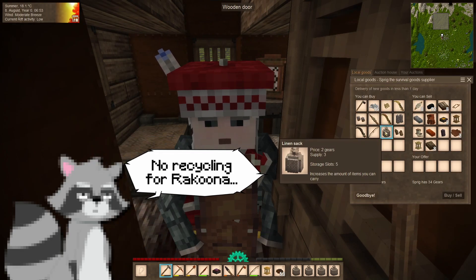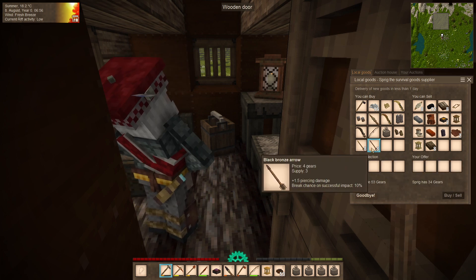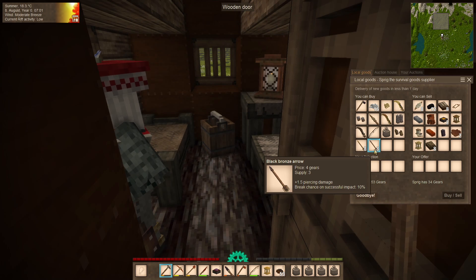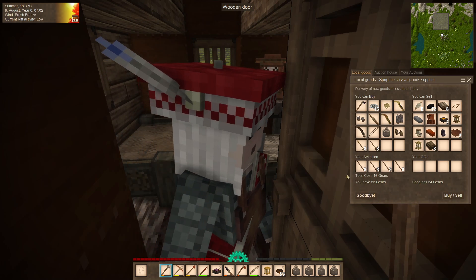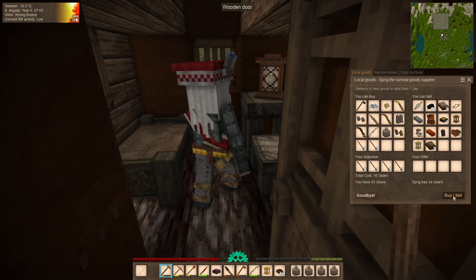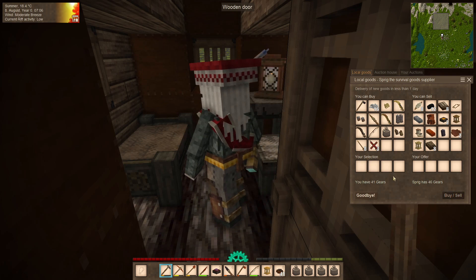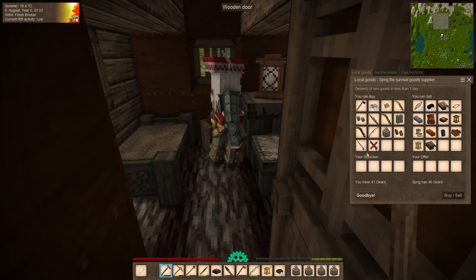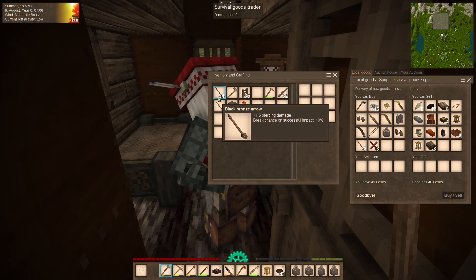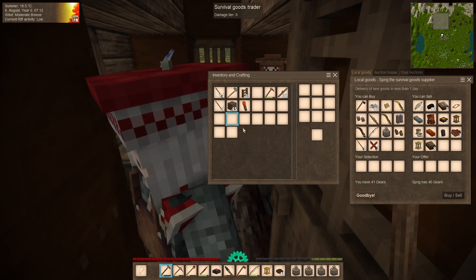The other thing this person was selling is some pretty nice bows over here. The black bronze arrows seem to be the one doing the most damage, so I'll buy four. I mean I do have the gears, so might as well splurge a little bit. Oh, supplies three. Sorry about that. Ah, he's all out of it. At least we got some good quality arrows with only a break chance of 10%, which is a great improvement.